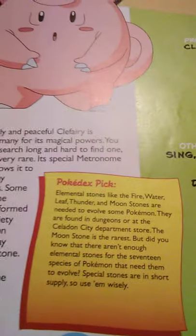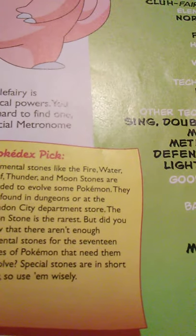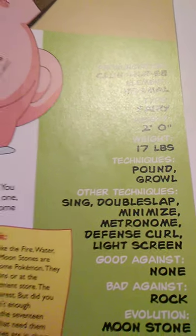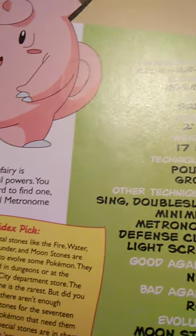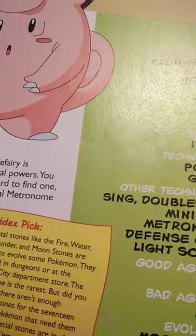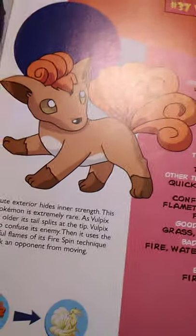Elemental stones like the Fire, Water, Leaf, Thunder, and Moonstones are needed to evolve some Pokémon; they are found in dungeons or at the Celadon City Department Store. The Moonstone is the rarest, but there aren't enough elemental stones for the 17 species of Pokémon that need them to evolve — so use them wisely. It's also theorized that the Clefairy are actually aliens from another planet, or from the moon.